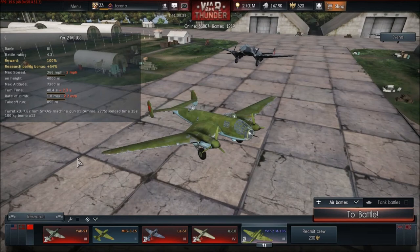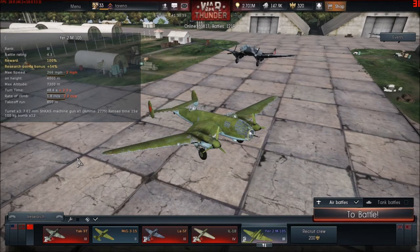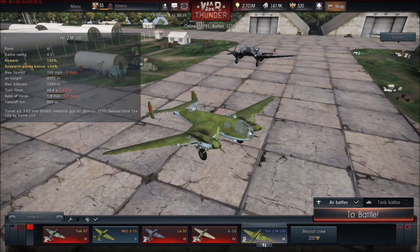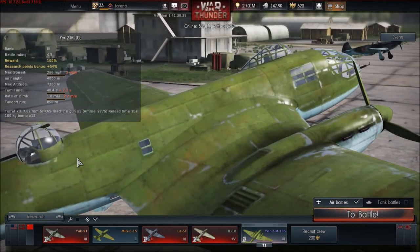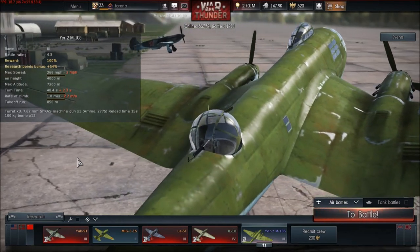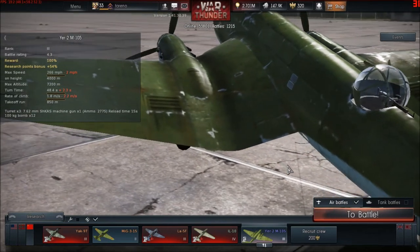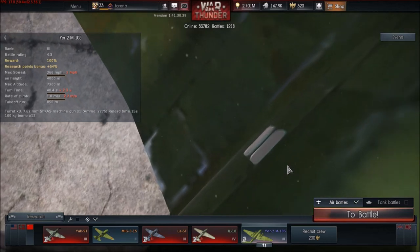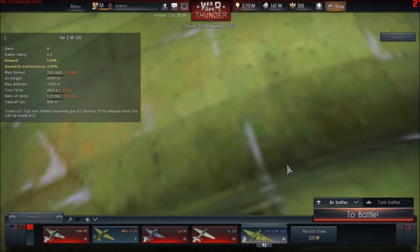Looking at this from sheer RP points: best is destroying a base at 130 points — though you need a heavy bomber and there are only a few bases, so you get about 420 total. Second is aircraft kills at 99 points each. Getting about seven kills with the G5N1 equivalent gives around 600 RP — not bad but not great either.